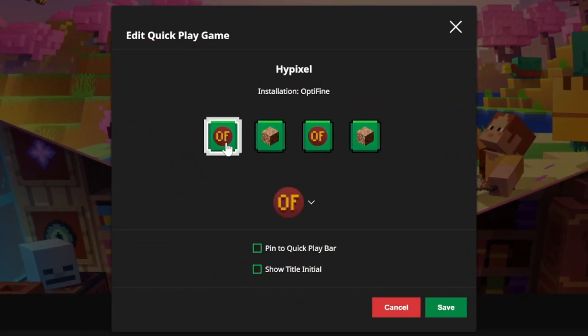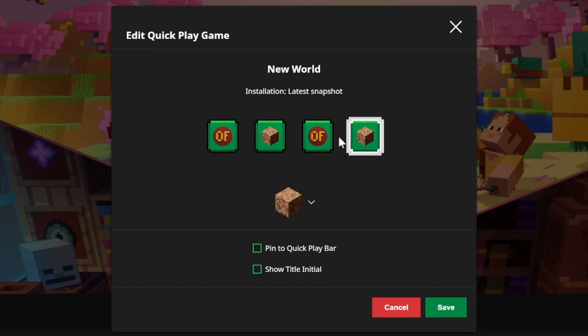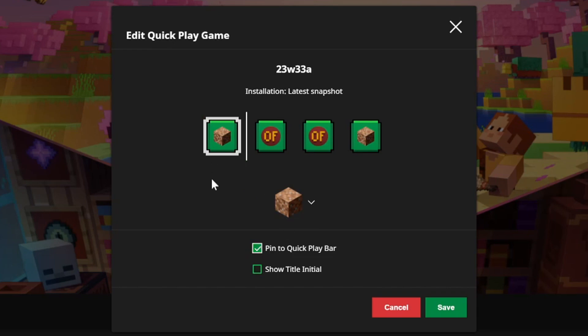For example, if we want to pin the 23w33a world, just click 'Pin to quick play bar' like this, and it means that world won't be removed even if you play in five other worlds.